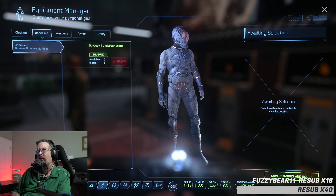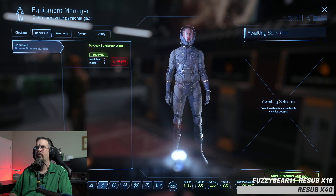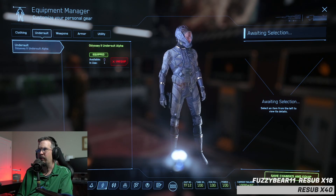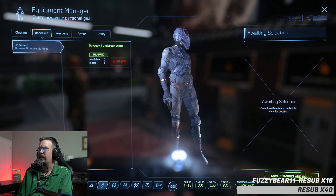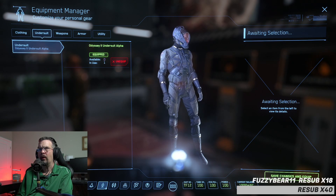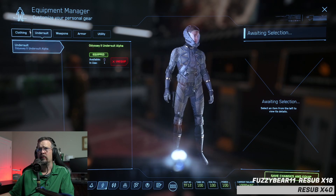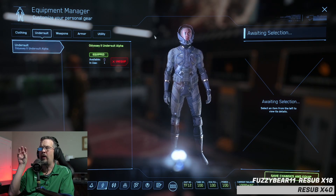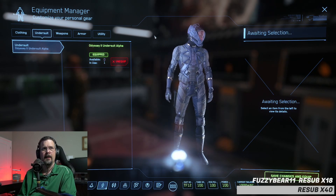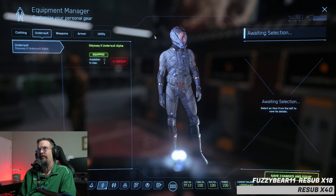The undersuit is really just a style choice — I buy an executive's undersuit because it has gold lining that matches my outfit better. You'd probably need to build up a little bit of bank before you can really customize, but about 10K will get you there, which is what you already have. Nothing is too expensive right now because the game is still in alpha, so everything is fairly affordable. You would have to go to a store to buy the different stuff — you don't do it in the Mobi Glass. This is where you equip after you buy.